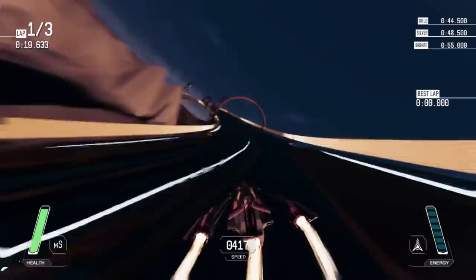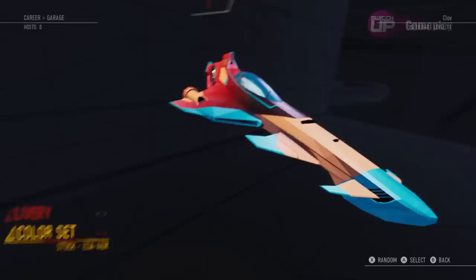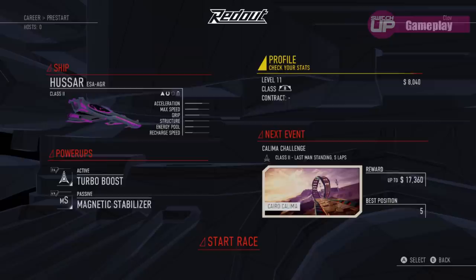Redout provides a good variety of game modes. The big draw for most people is going to be the career mode. Jumping into this, you are tasked with choosing your first racing team, of which there are 7. Each team has 4 cars to match the 4 racing classes, but essentially each step up in class is just an improved version of the base model. Each team also provides a unique balance of stats, with some building sturdy but slow racers, whilst others use fragile but fast ones, and everything in between.